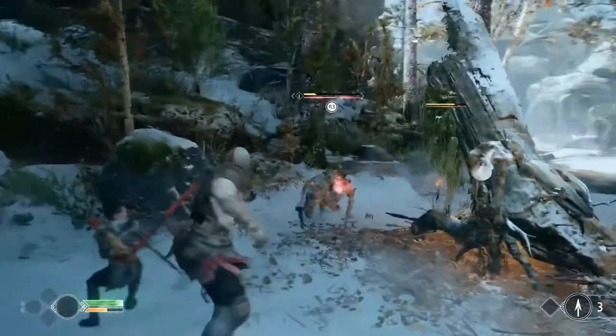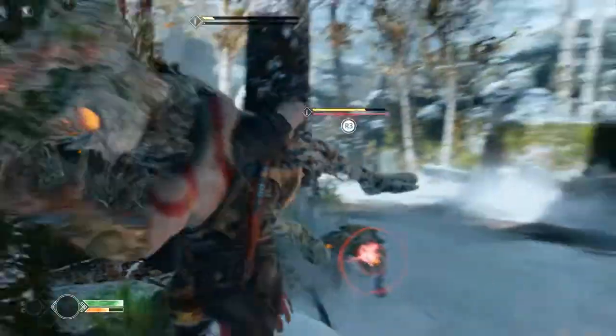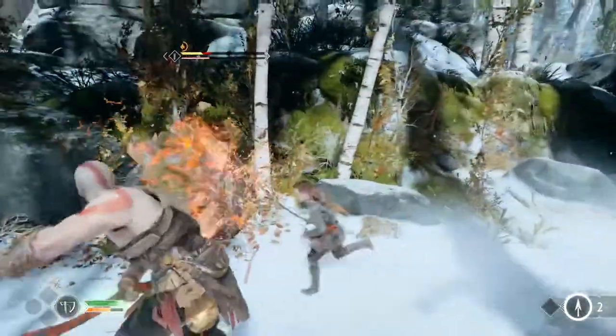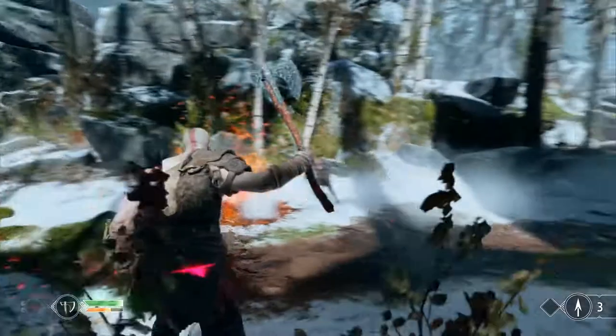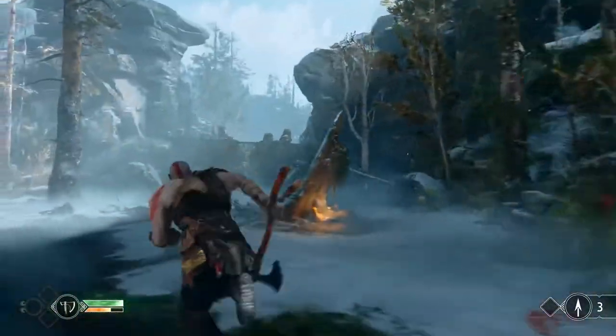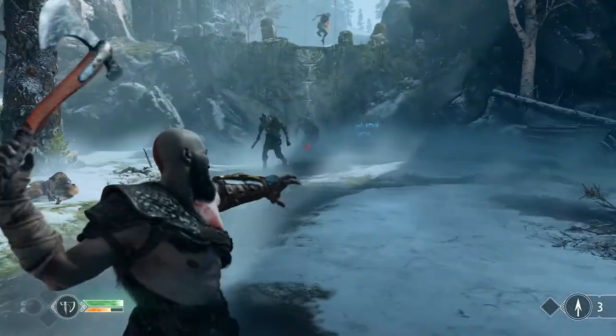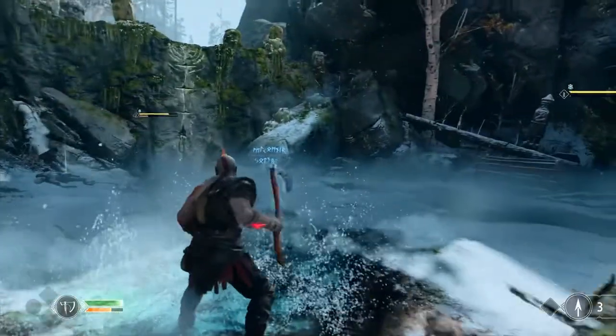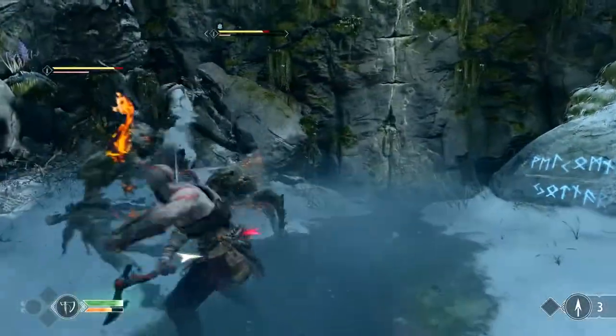In the bottom left there's a meter filling up as Kratos keeps beating people down — that's the Spartan Rage meter. Some things just don't change. It's just really crunchy combat — the thing I immediately noticed when I started playing was just that the axe feels good.